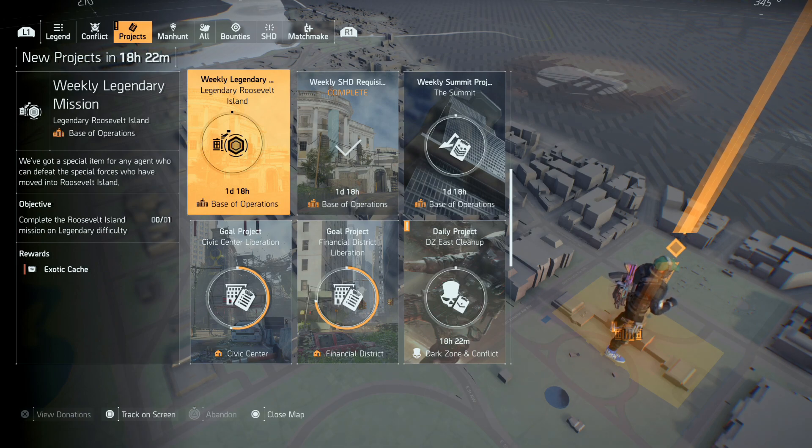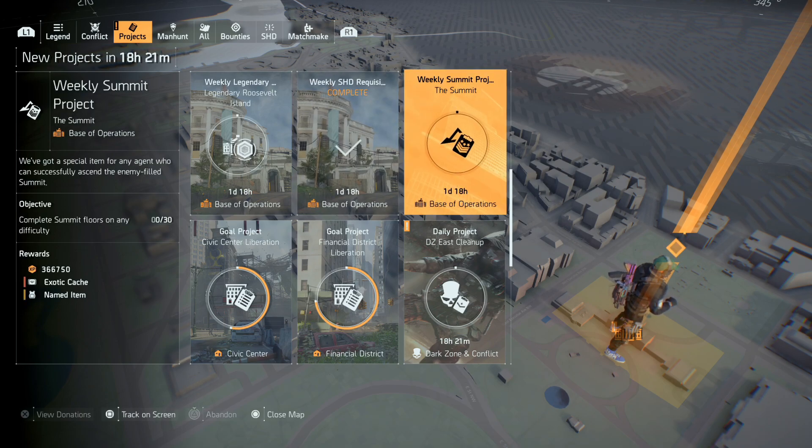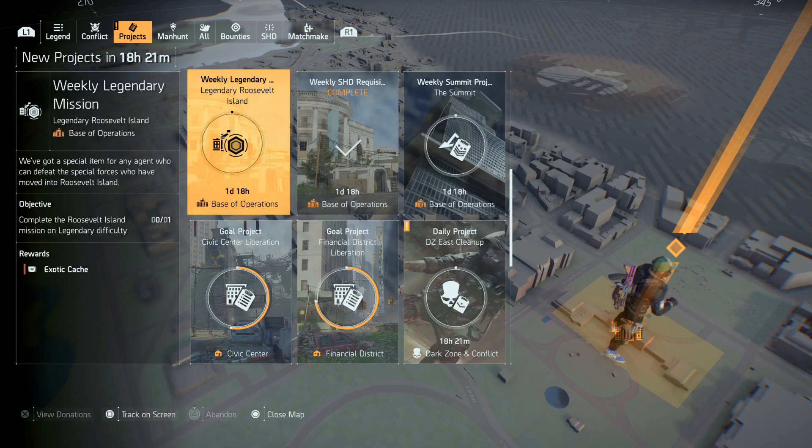The Busy Little B has a chance of dropping out of these exotic caches, along with any other exotic in the game, except the two raid exotics and the one legendary. All other exotics will drop from these exotic caches. You have the weekly legendary mission, the weekly shade reacquisition project, and the weekly summit project — each one of these will have a chance of dropping that weapon.